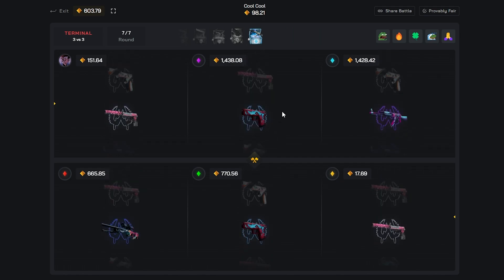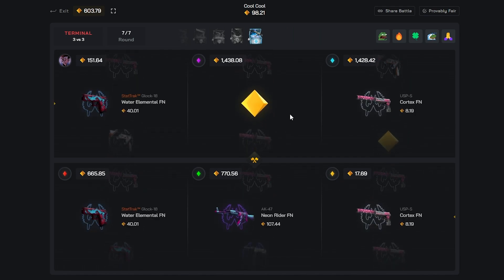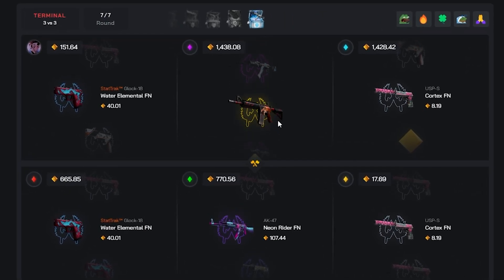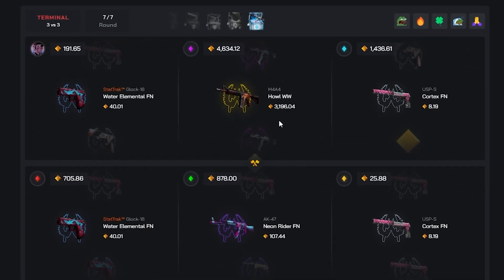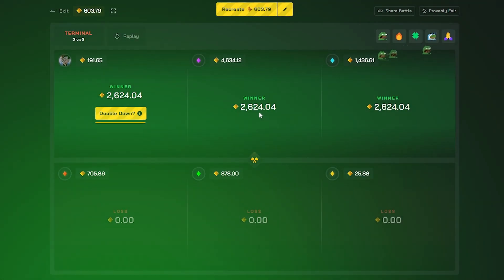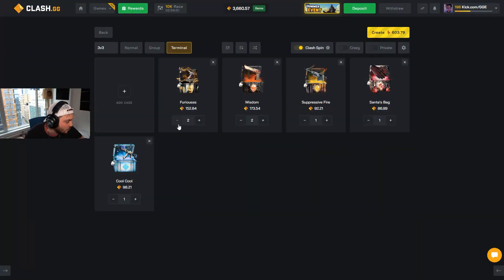Win in Terminal — nice, let's go baby! And this can be an Owl here. Oh baby, that's what we needed! Okay, I'll remove one Furious and add the Suppressive and rerun this, then cash out boys.